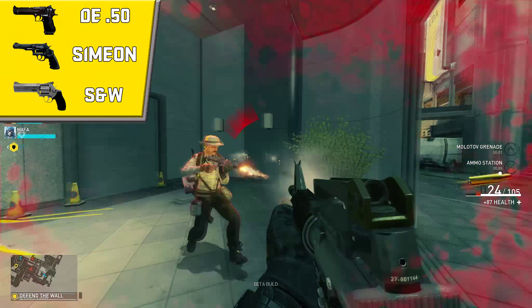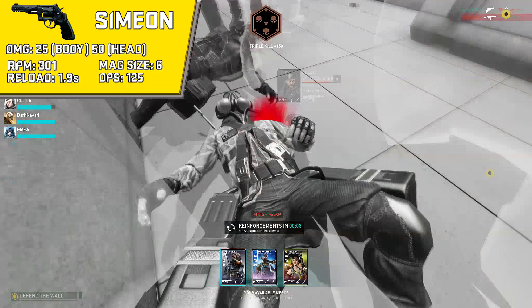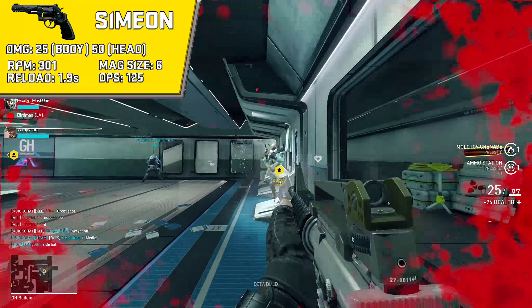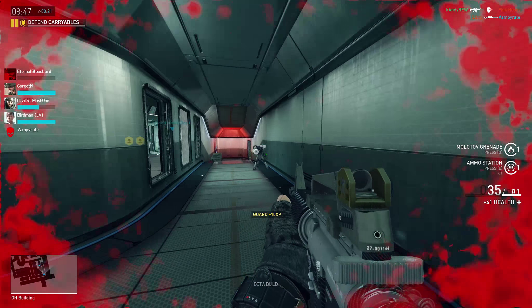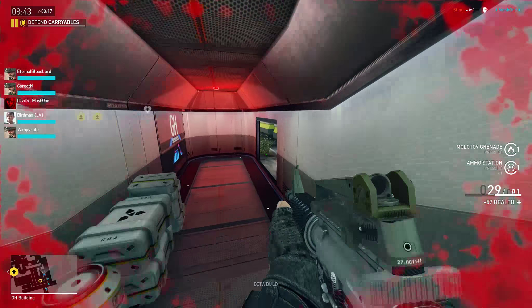Some people don't like it, but I have a soft spot for revolvers. It hits for 25 damage a shot to the body, doubling up to 50 damage on a headshot. Its rate of fire is 301 RPM with a 6-shot cylinder and a reload speed of 1.9 seconds. I personally enjoy using the hand cannon revolvers, so if you like the heavier version, the SNW is also an option.